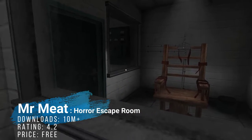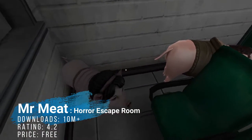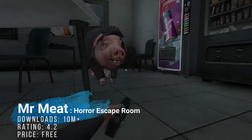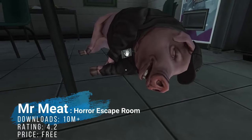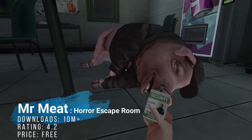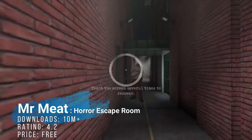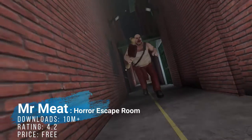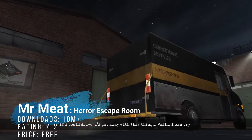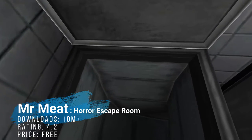Coming up behind that, we have Mr. Meat's Horror Escape Room — a first-person horror game that technically puts you inside the house of a butcher who seems to have kidnapped an intern who was working for his meat processing company, or something like that. This is definitely one of those games that keeps you on edge for a good while, and it even includes several different difficulties.